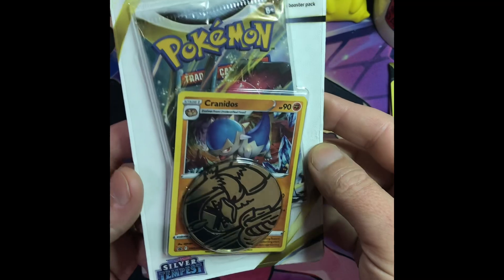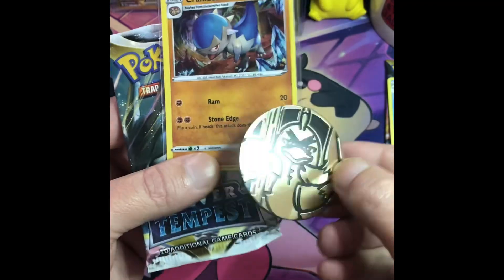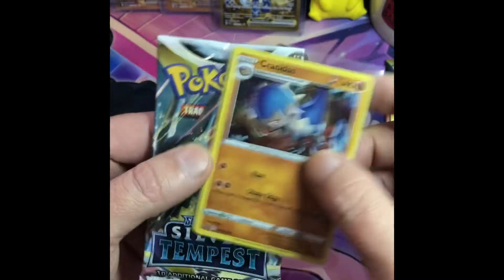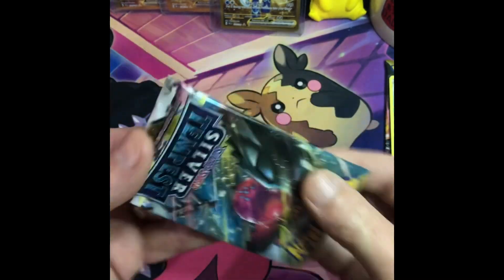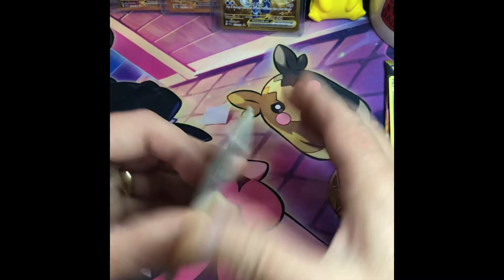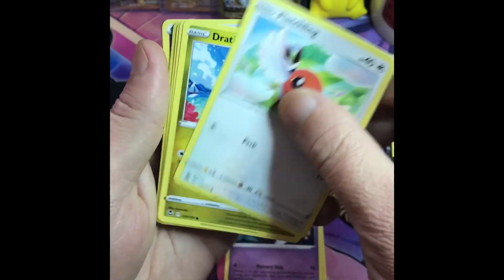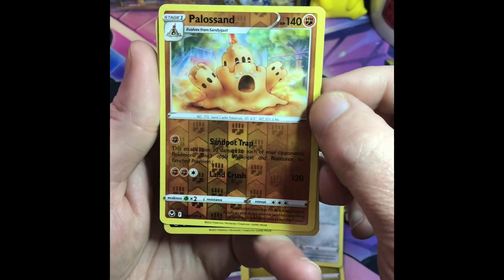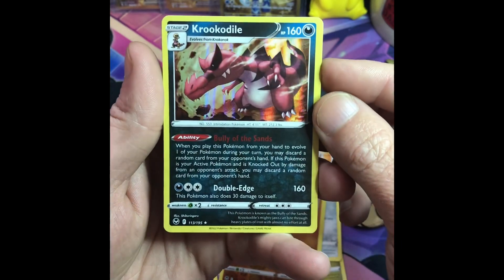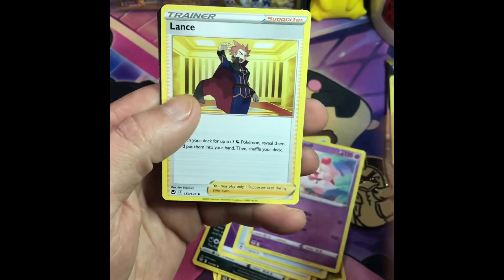Next pack — pack two, Silver Tempest with the Kranidos promo card. Let's get into it. So we have the coin, the promo, and Silver Tempest pack. Nice reverse holo, and a holo. And that's it.